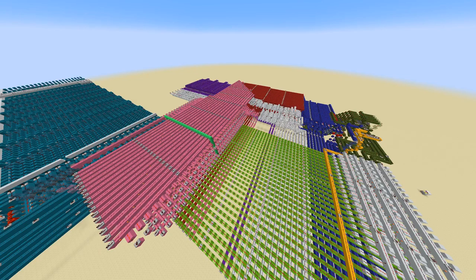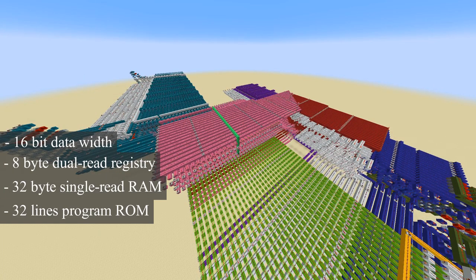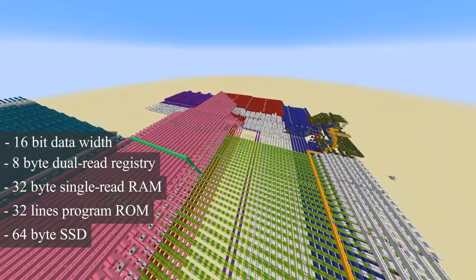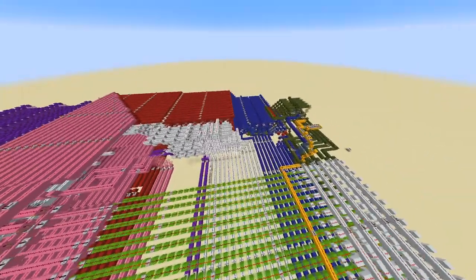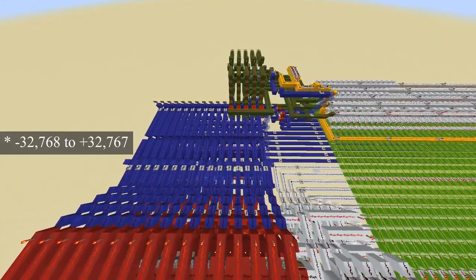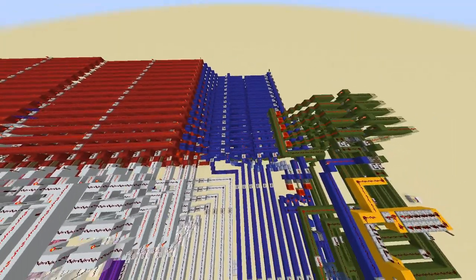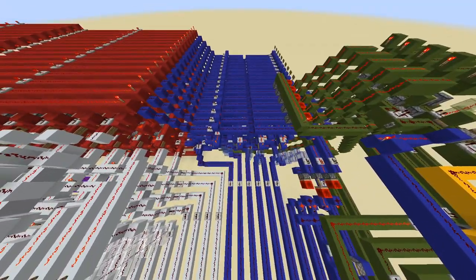I'll give a quick rundown of the specs so anyone who's interested but not interested enough to hear how it works can stay and hear that and then leave. This is a 16-bit computer, which means it can process numbers as high as 3000 or as low as negative 3000 — that's a rough estimate, I can't do the math in my head.